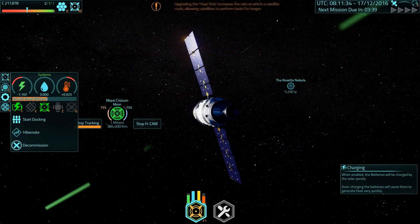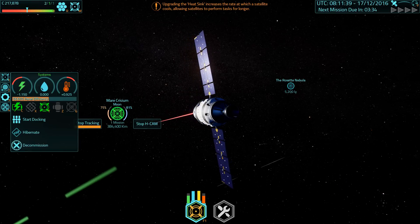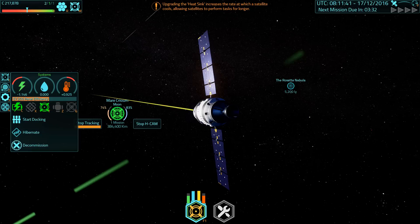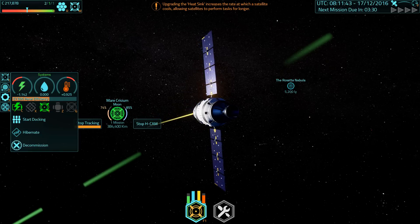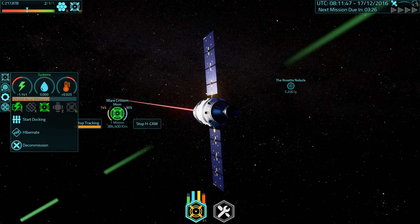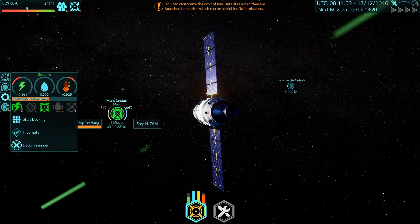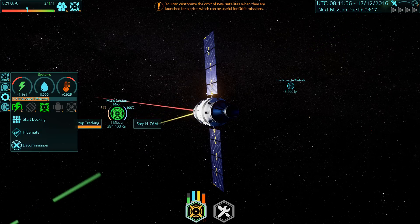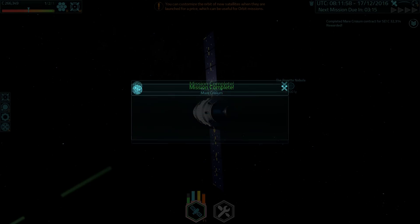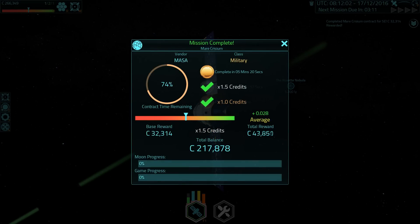After a bit more messing around in orbit, I start looking at the moon — Mare Crisium. Just the same procedure as before, kind of balancing all my numbers, trying to make sure that I get the science as quickly as possible with the H-cam. There's another instrument on this as well. Mission complete — Mare Crisium! And I did it faster, so I get one and a half times as much credits. Good luck doing that with the early spacecraft design.